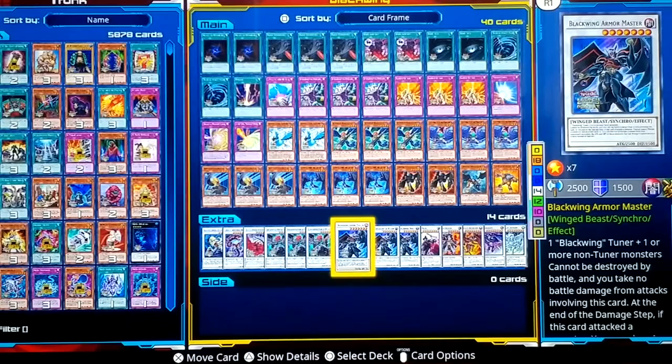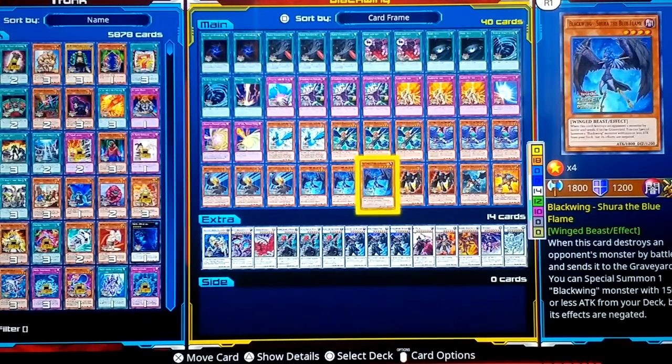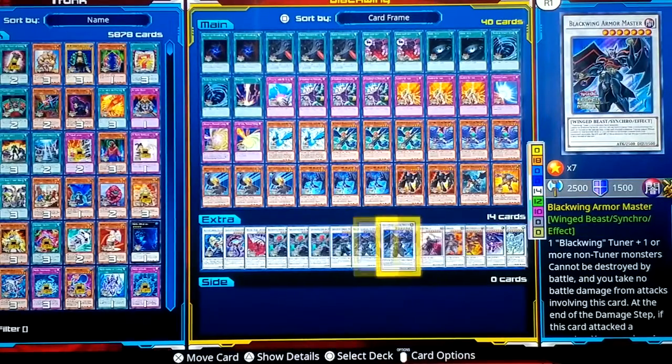This is my favorite synchro monster in the whole game of Yu-Gi-Oh — Blackwing Armor Master. You need a Blackwing tuner. It cannot be destroyed by battle and you take no damage from battle involving it. When you attack, you can put a wedge counter on your opponent's monster. You can then remove that counter to reduce that monster's attack to zero and attack with another Blackwing. A 4000 attack monster attacks Armor Master? It does nothing — Armor Master is effectively immortal in battle. The only way it dies is by card effects like Mirror Force.